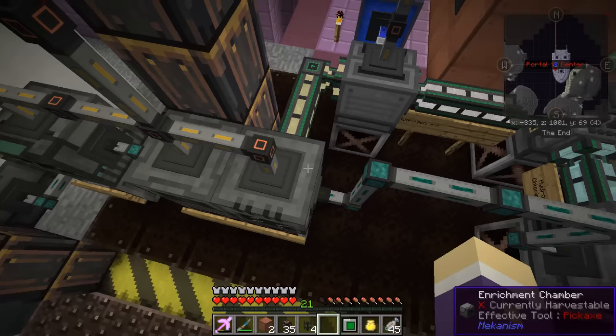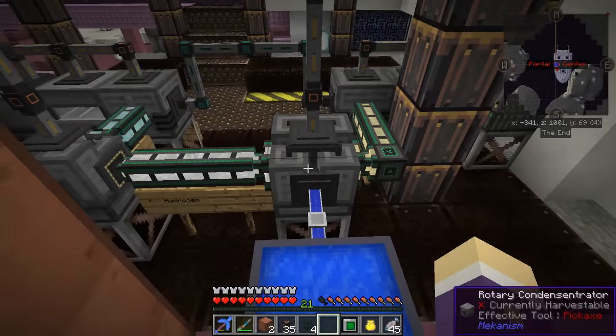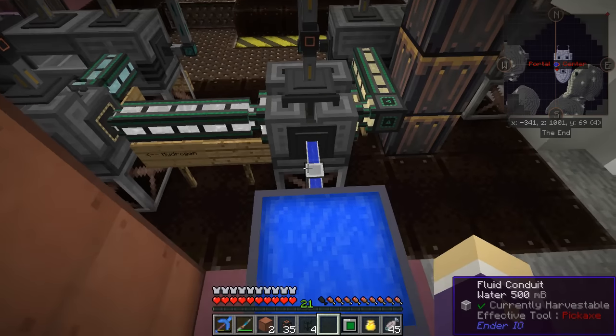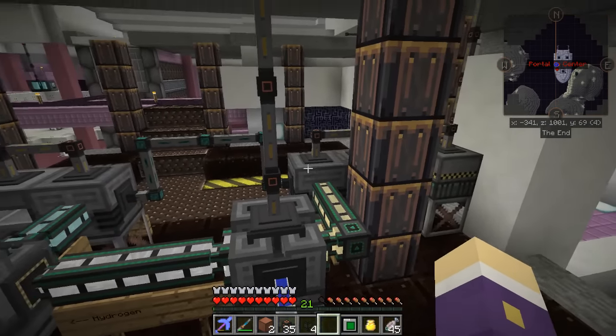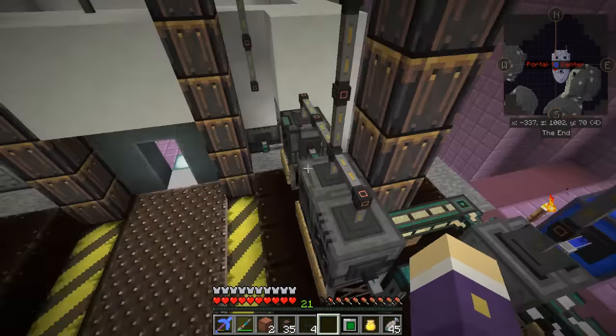Power is just coming in from the top — easy enough. This one here needs oxygen. H2O is split by the electrolytic separator, which separates the hydrogen and oxygen from water. Water feeds in here, oxygen heads off that way, and hydrogen goes that way for the next process.